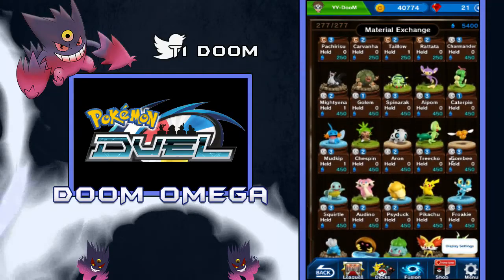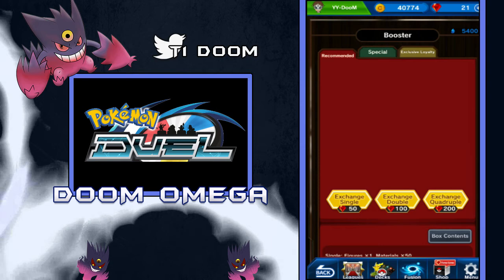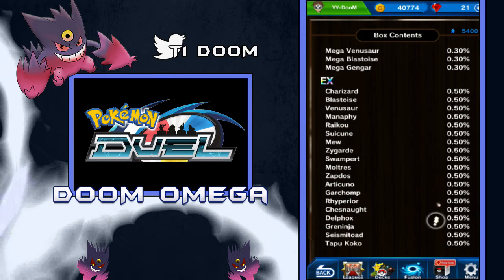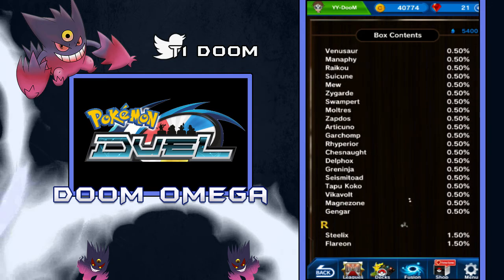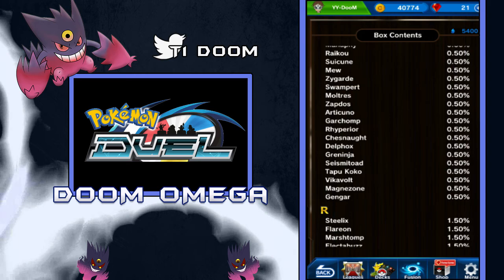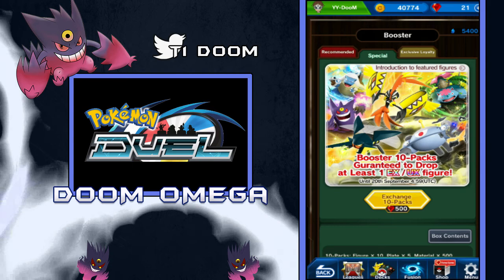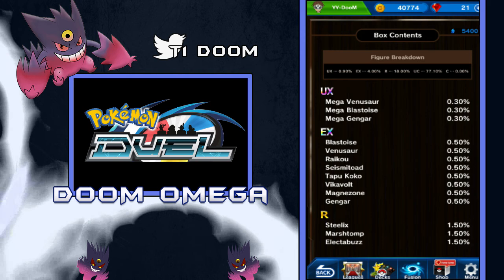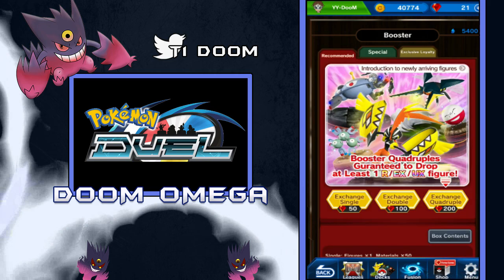So those are going to be our new Pokemon — not too many new ones, but that's kind of expected since we already did get a banner on September 1st. If you guys are interested to see what you can get from these, the box contents from the special include: UX Mega Venusaur, Blastoise, and Gengar from the 10 packs, then you have Charizard, Blastoise, Venusaur, Manaphy, Raikou, Suicune, Mew, Zygarde, Swampert, the Legendary Birds, Garchomp, Rhyperior, Chesnaught, Delphox, Greninja, Seismitoad, and then the new EX figures Tapu Koko, Vikavolt, and Magnezone. Gengar is still available. Now if you guys have most of those, it's almost better to go with the quad, because there's a lot of newer ones — like Seismitoad would be a good pull, Tapu Koko. Those are probably going to be newer for most people. So if you want new figures, it's almost better to go for the quad since there's so many in the special 10 pack.